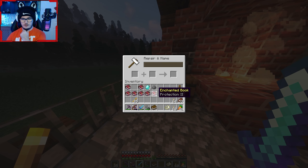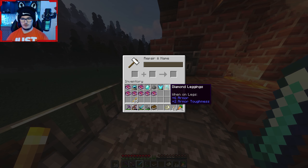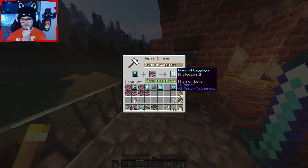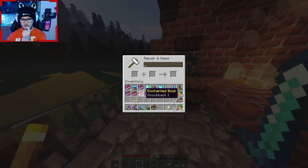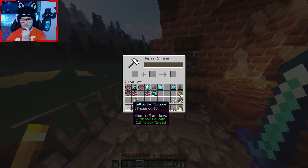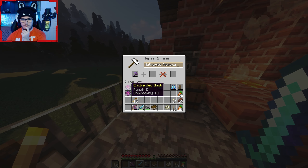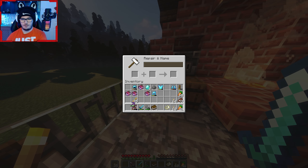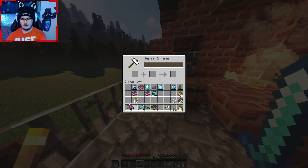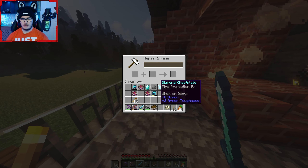Knockback, right. Protection — let's take my armor off. Fire protection hasn't got a thing yet. That's Depth Strider but that needs... let's put Protection 2 on it. Hasn't got Knockback either, so let's do Knockback on the sword. Unbreaking can be good — that's Unbreaking 3, let's do that. Quick Charge is for bows, I'm guessing — yep, faster loading. And now to fix my boots.